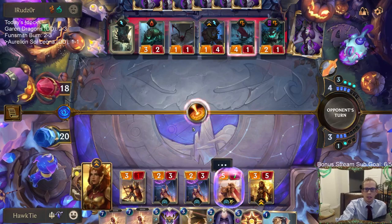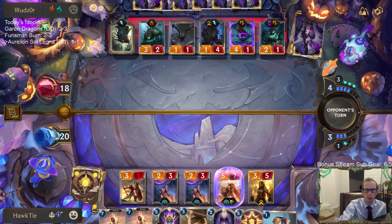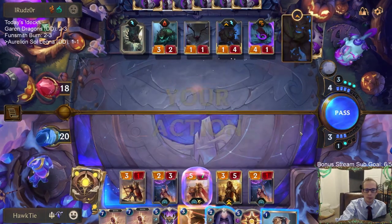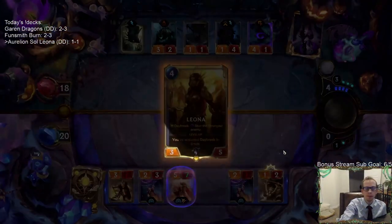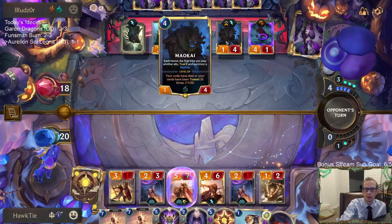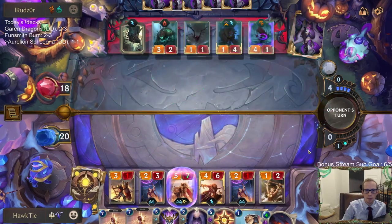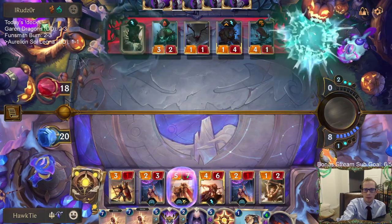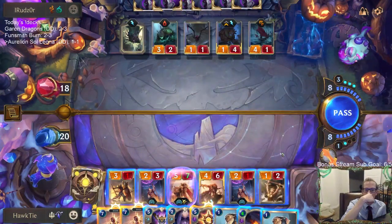Let's stun the Jaw Hunters and look for another Falling Comet. Cool — take out Maokai. They're pretty close to going Deep. My plan is to just stun a whole bunch of stuff. Maybe Maokai is not that bad at nine mana.